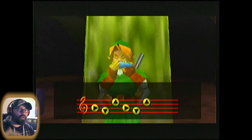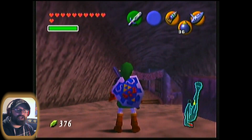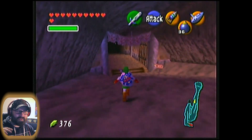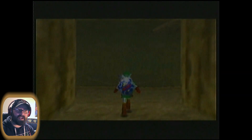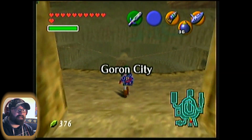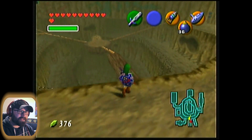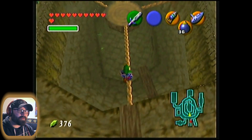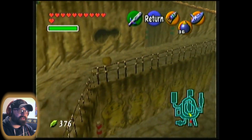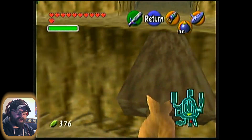That magic bean leaf cuts off a huge amount of travel time, and it's going to come in very handy at a later point in the game. And look at this — Goron City appears to have been abandoned. No Gorons around, except I can hear one Goron rolling around. But where the heck is everybody else? Nowhere to be found.